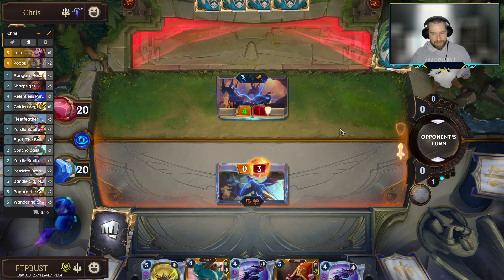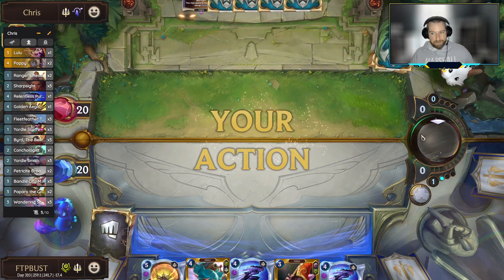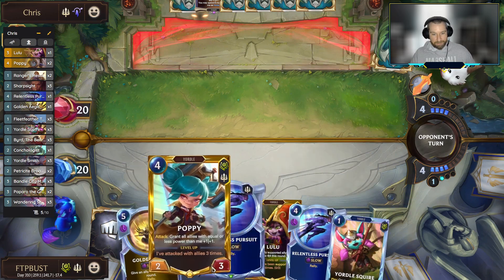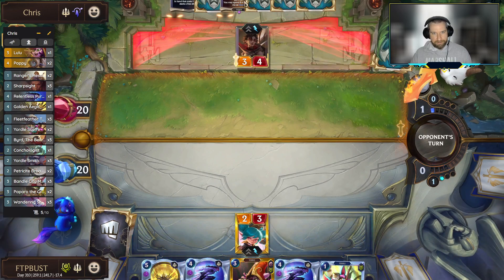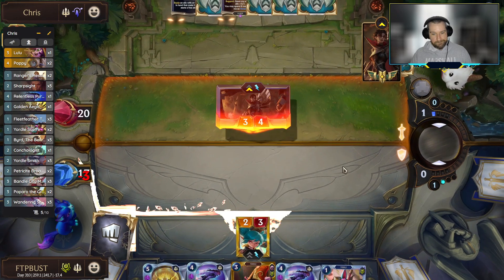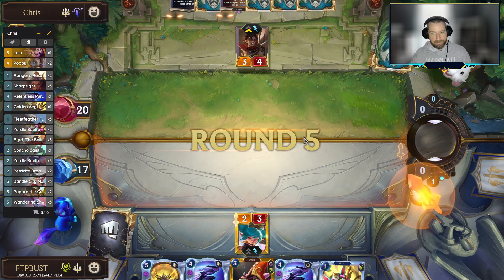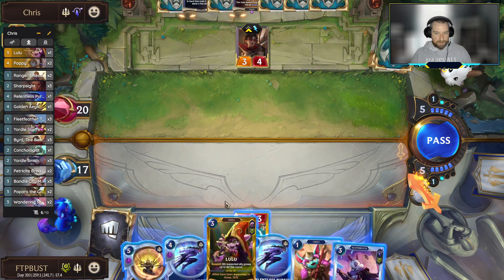Where things start to go further wrong is they have this big giant unit building up, they give it Overwhelm and we block it with like a three health unit and still take seven. Then they tumble it, we block it and take six. We just don't have the tools to really come in and take this stuff down. Very suspect play here though — I'm reasonably happy to just go ahead and make this trade. Quite suspect seeing this happen. We don't have a great counter to it. Ideally we would be able to just drop like seven mana of units across the next turn, but you just can't do that when you have three rallies in hand.